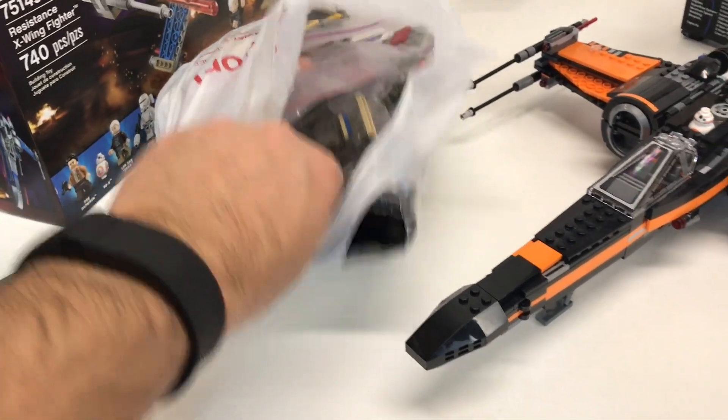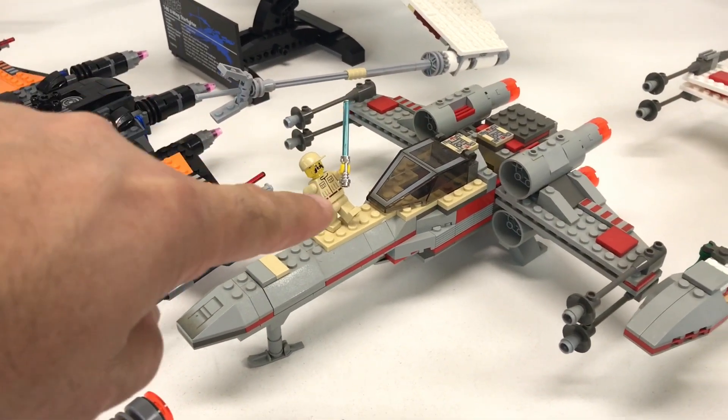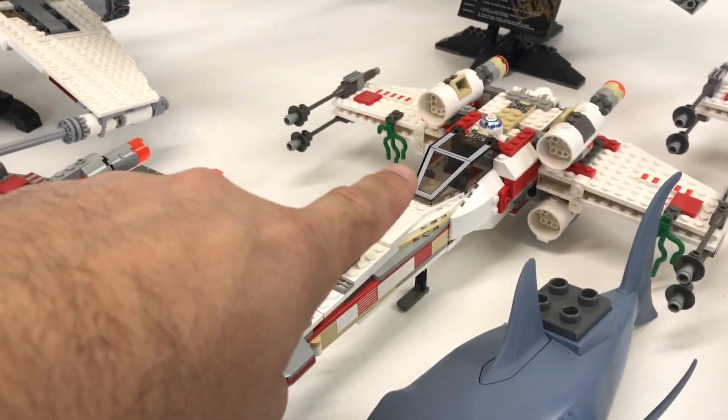We've got set 7140 still in the bag, which is basically the same as this one — set 7142. I don't have all the extra pieces; they're all on the shelf over there. Some of these came with other things — like this one came with the Mos Eisley Cantina hut.